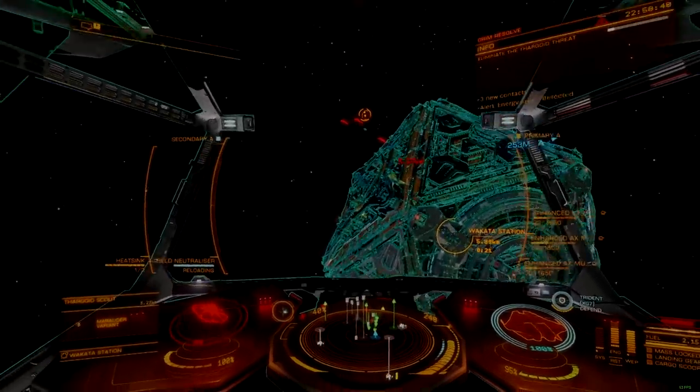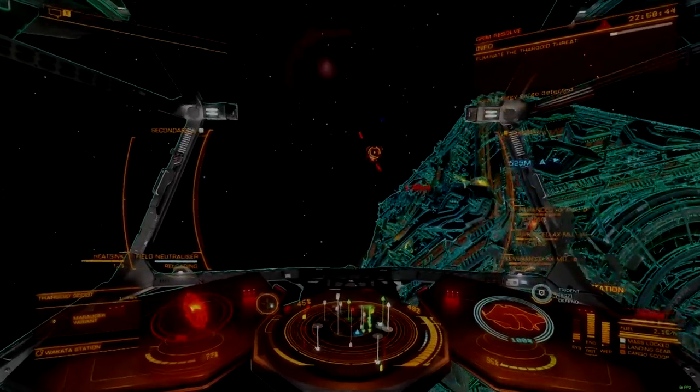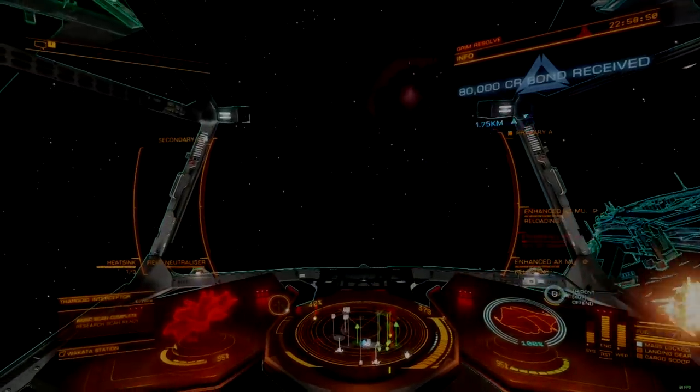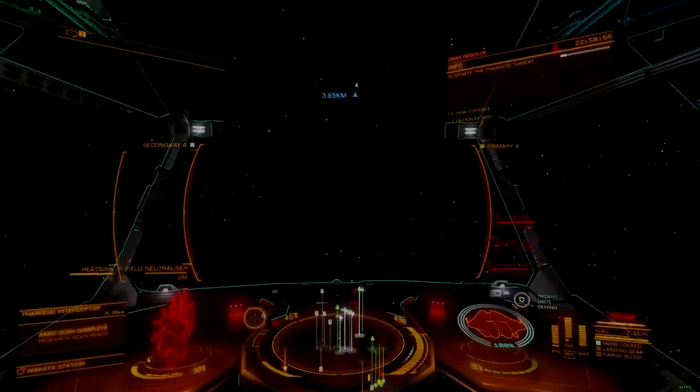The slow shot speed meant that fixed operators often needed to close to scattergun range to overcome the lead times. This is a big part of the reason why Guardian weapons became so popular — the difference between 1 kilometer and 500 meters isn't a hard cross when fighting Thargoids, and if pilots had to get nearly that close anyway, why not just mount a shard cannon and go for the full send?